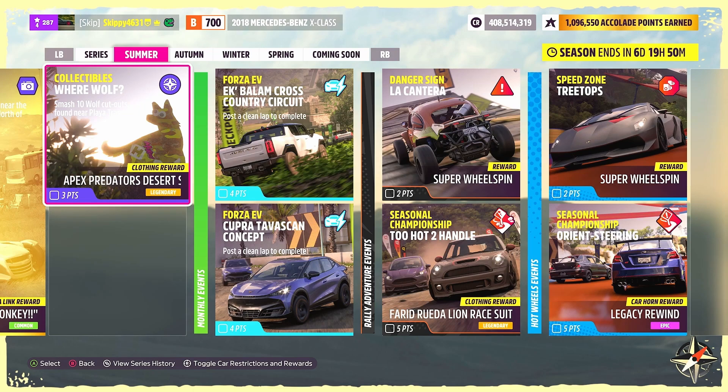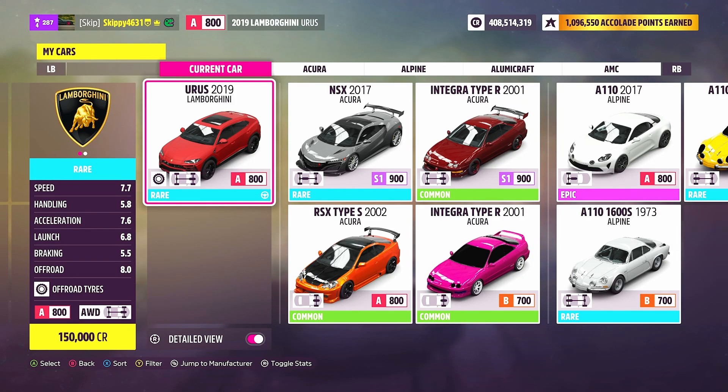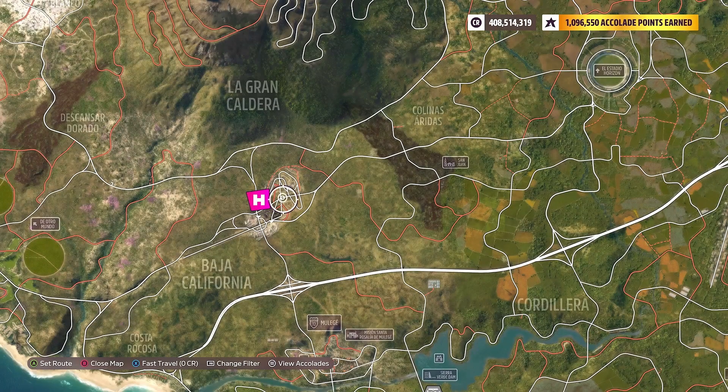This is going to be a really short tutorial today. We've got to smash 10 wolf cutouts found near Playa Tranquilla. There is no specific vehicle for this week's collectibles challenge, but let me know in the comments what car you're bringing. I jumped in the 2019 Lamborghini Urus.